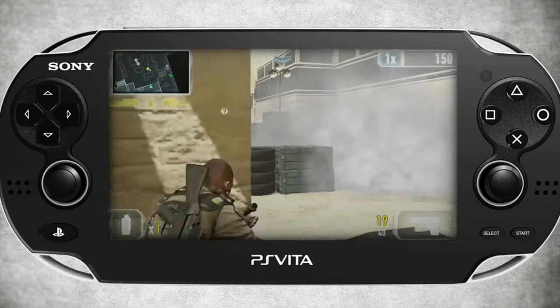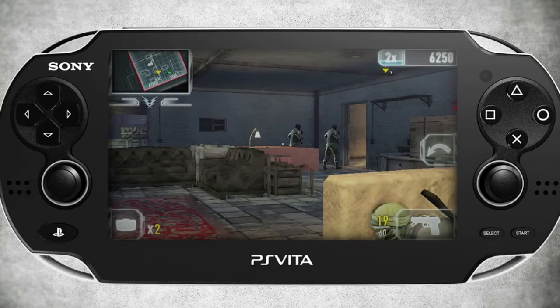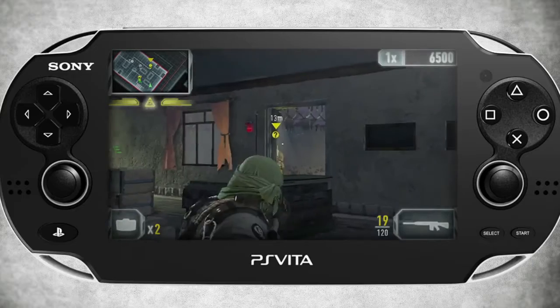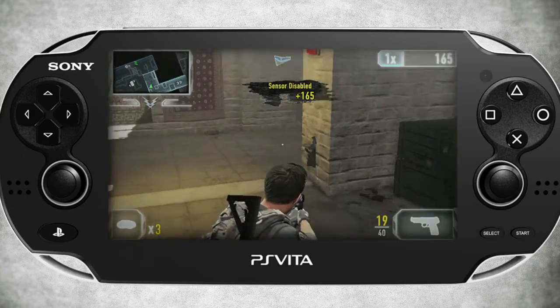One last tip for Covert: build Ringo up to level 4 to unlock the small suppressor attachment for the entire team. With that setup, Alabama's a great choice here as he'll then be able to take out enemies quietly from a distance. Chuckles' ability to spot electronic hazards is helpful too.